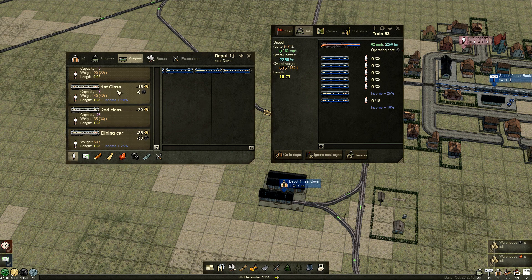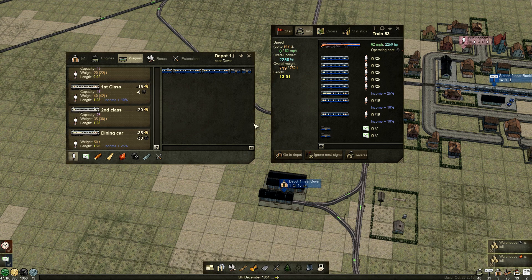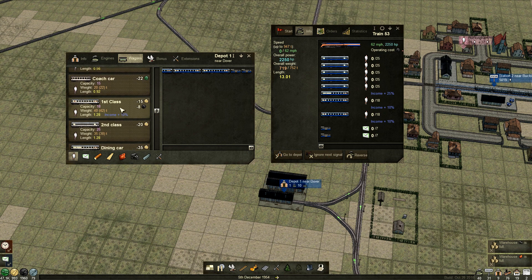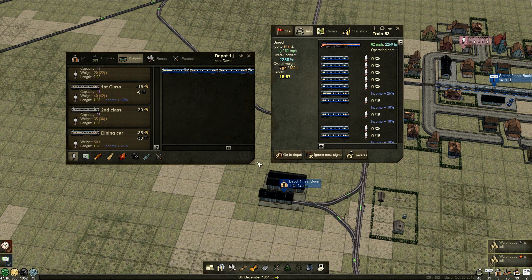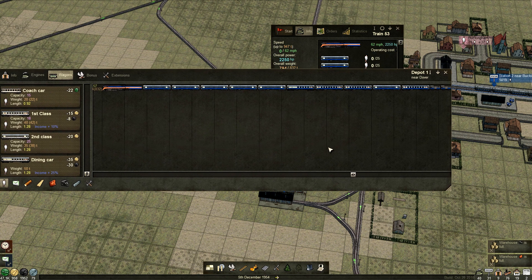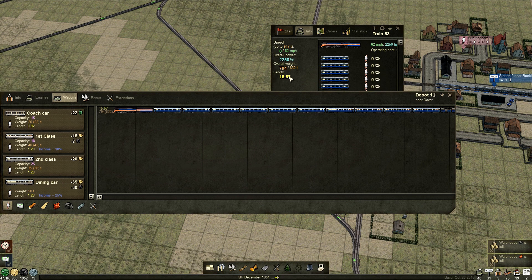Let's have two first class cars — look at the size of it! We're going full-on beast with this. Then one of those, two of those. They only carry seven — how long should we make this? Let's go excessive. Let's have another first class on there. An extra second class — these trains are just excessive. I could extend this window and make it a bit easier. Look at that — a ginormous train. Is this going to work? It's going to be halfway around the track.